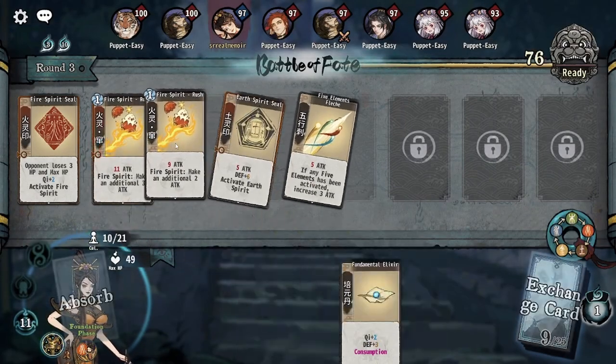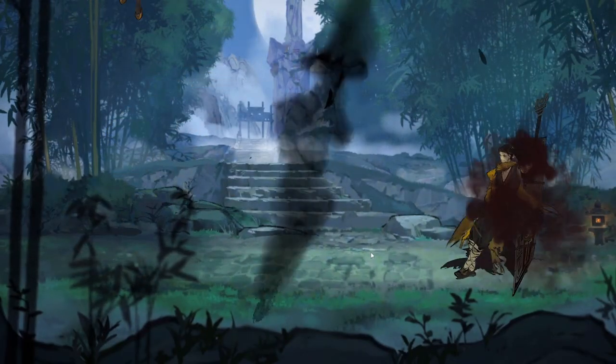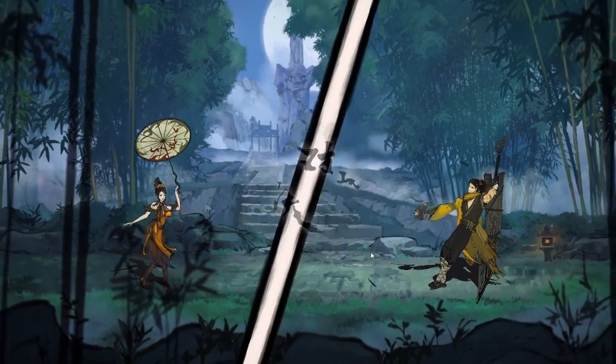Five Elements is the sect that changes the most with its characters, with multiple characters specializing in one or two elements, so I'd recommend checking out the character section to learn more about that.